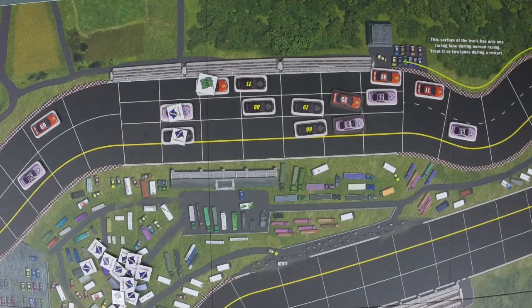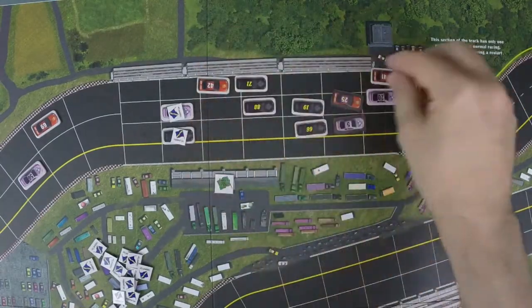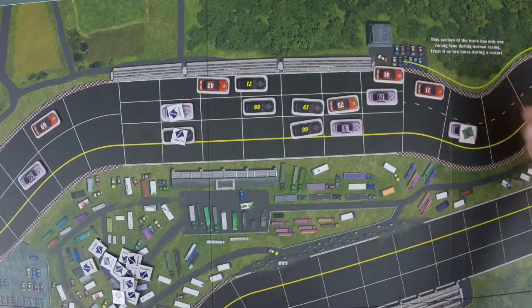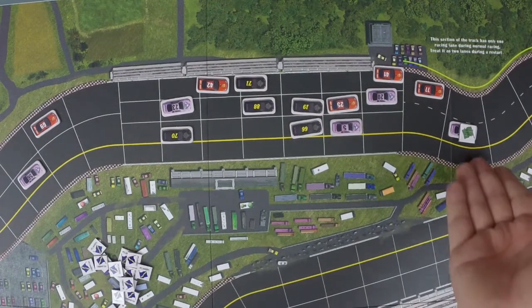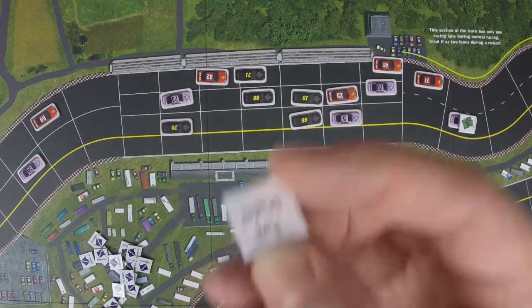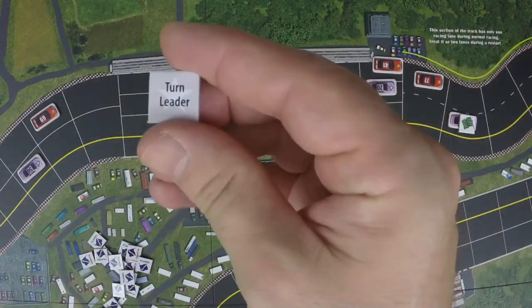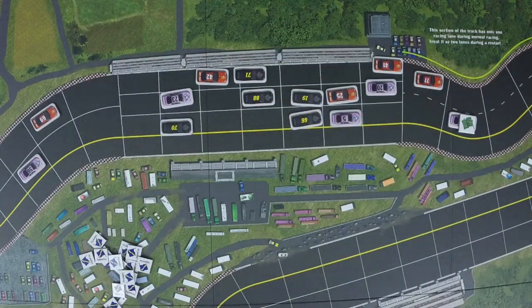That's essentially what a turn consists of. The turn ends when all cars are flipped over, then we move into the end-of-turn phase. First, we identify the current turn leader, and that car receives a turn leader token worth one victory point at the end of the game. Then we resolve the event cards.